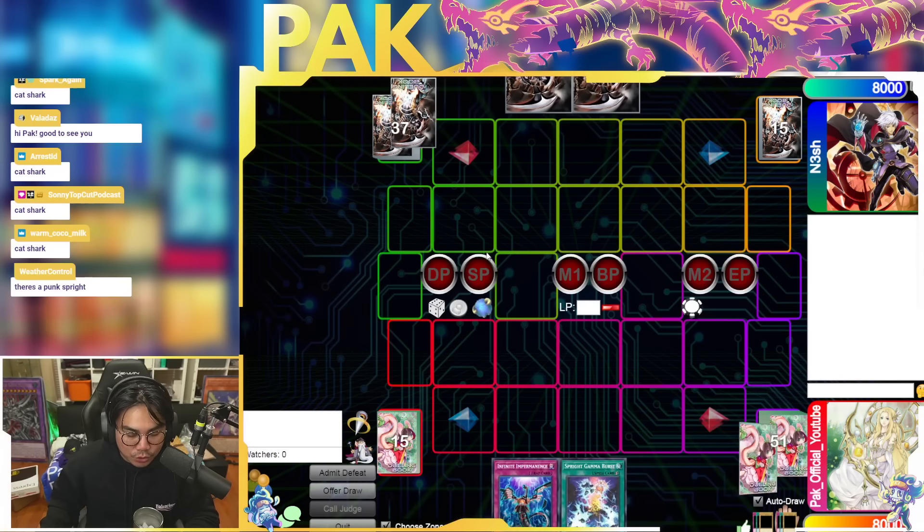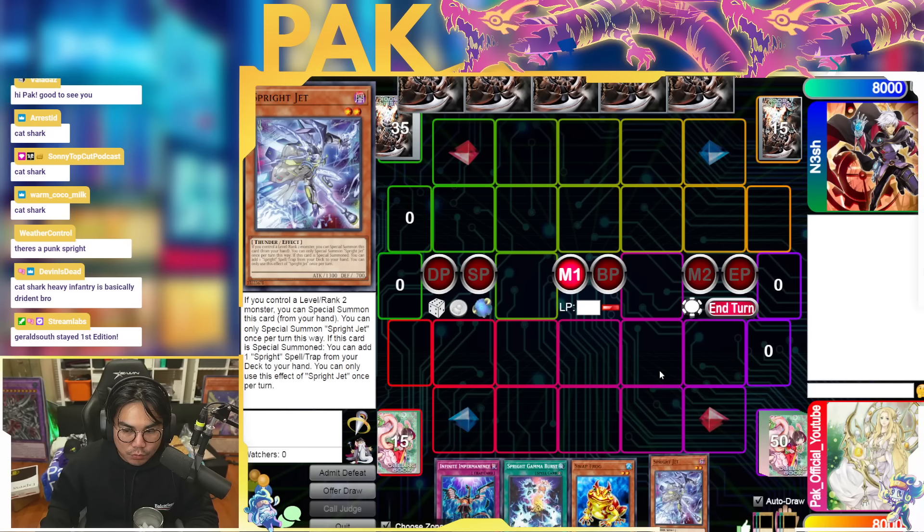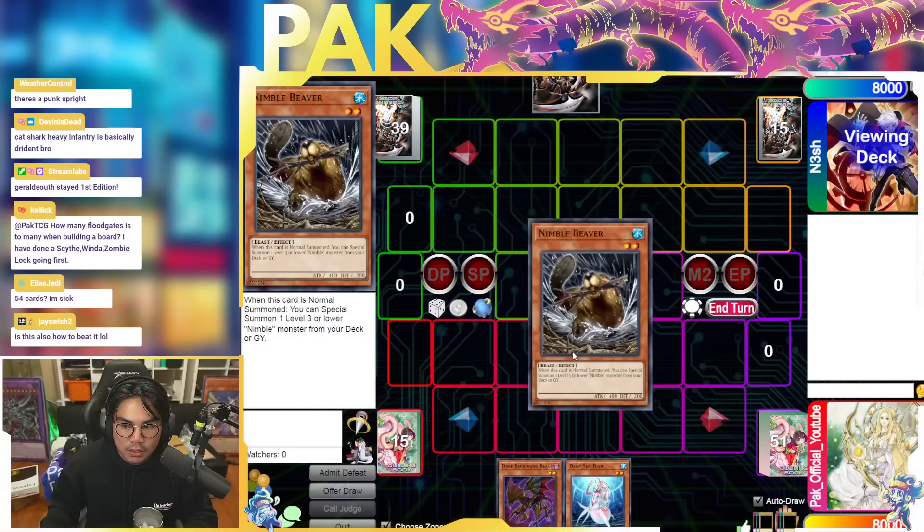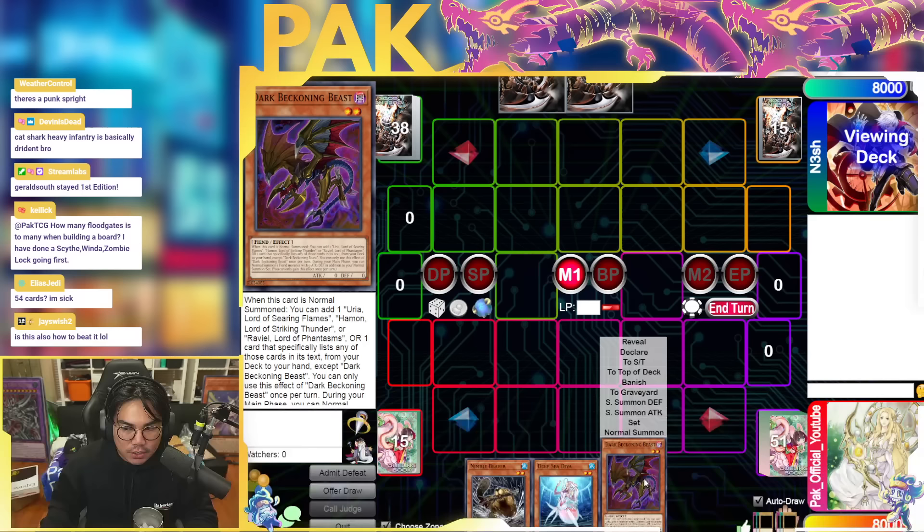Today I'm gonna show you guys some of the things you should know about Sprite that I think would be helpful. First I'm gonna be showing you guys some of the advantages and disadvantages of the D.Va version versus the Beckoning Beast version and the Nimble Beaver version. You're probably wondering what version is good, what version is bad, especially if you're entering the European Championship and you're still undecided on what version to play.